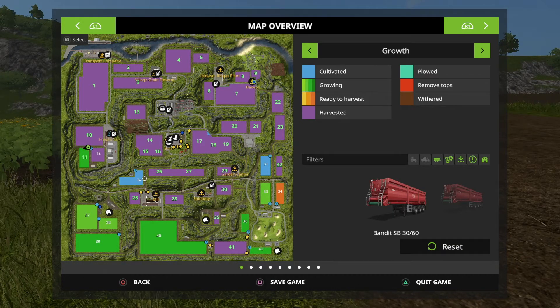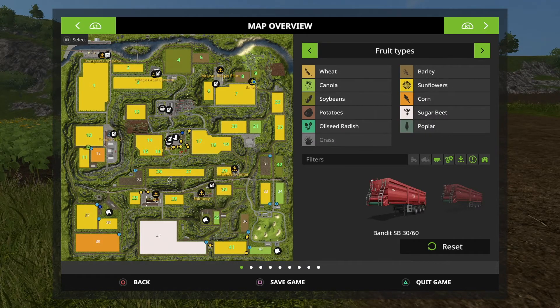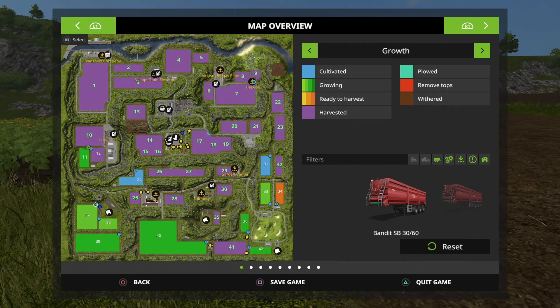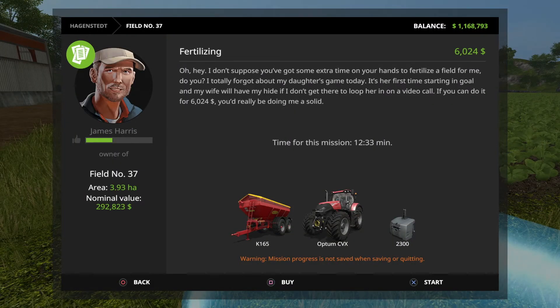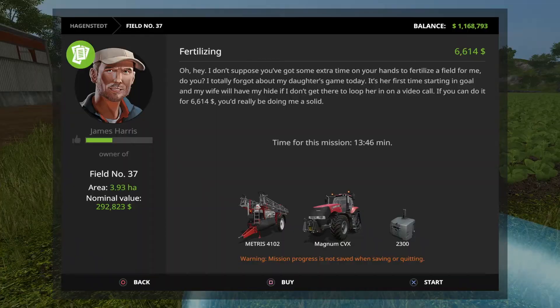I've got all the ones up north pretty much. Field 24 — they keep planting that in sugar beets. Hopefully they'll plant it in something else besides sugar beets. Let's go down to field 37. How much is 37? $292,000. Wow. But I think we can fertilize it and do a little bit better than that. Hey, that looks like a good setup there — let's do that.